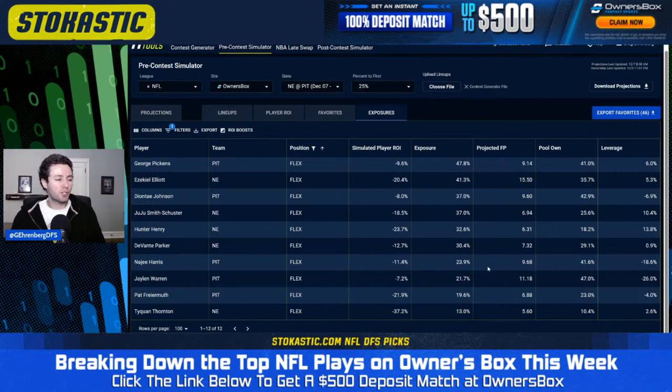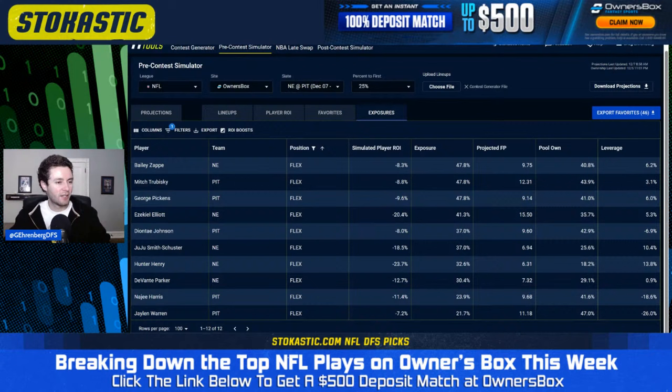For Steelers running backs, we're way underweight to the field — and I don't mind that because I hate the Steelers running back situation. Jalen Warren is projected for 47% ownership and I got to him in only 21.7% of my top lineups. Najee Harris is projected for 41.6% ownership in the flex and I got to him in 23.9%. So we're underweight to the running games on both sides and instead prioritizing getting to the passing games — Bailey Zappi, Mitch Trubisky, George Pickens, Deontay Johnson, Juju Smith-Schuster.